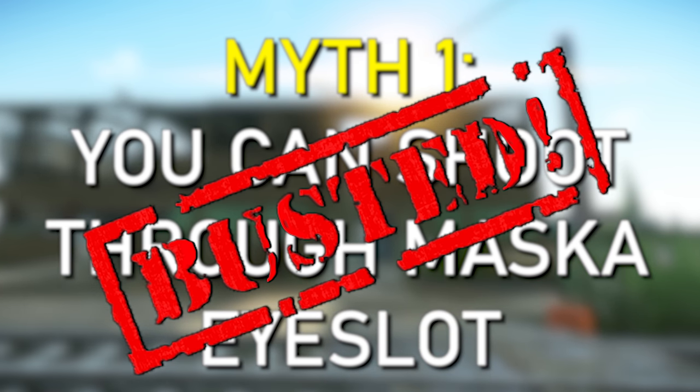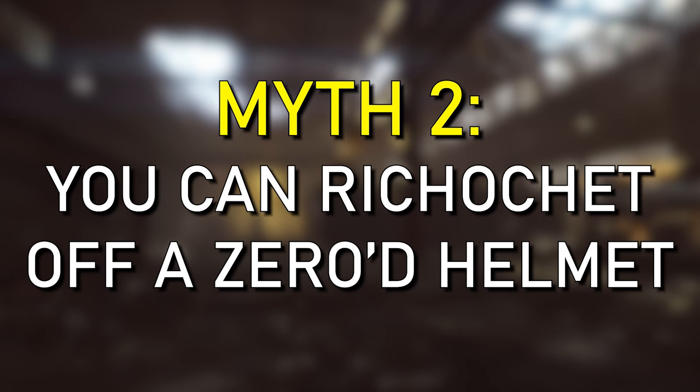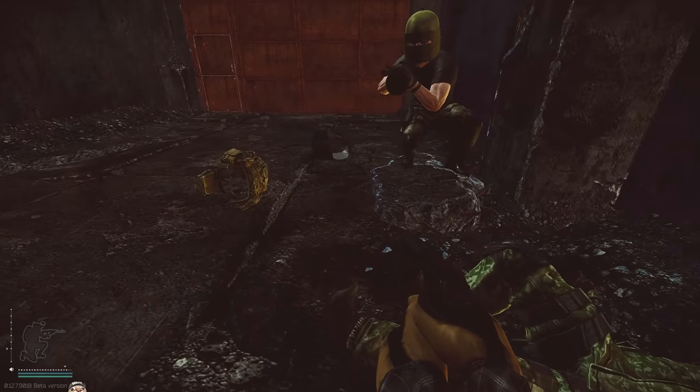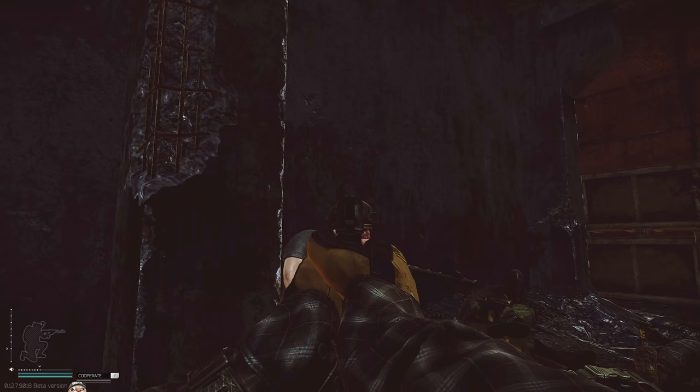This myth is completely busted. It is not possible to shoot through the Masker eye slot. Myth Number 2 is: can you ricochet off a zeroed helmet? In this test, we took a Fast MT, a 6B, and multiple different other helmets, and basically shot along the top of them after zeroing them.